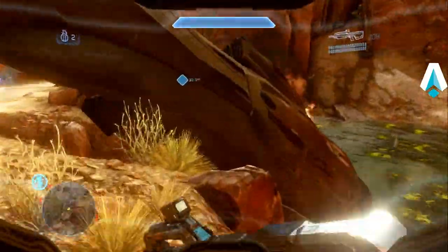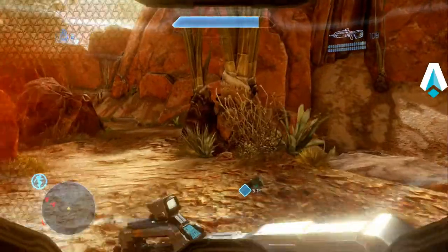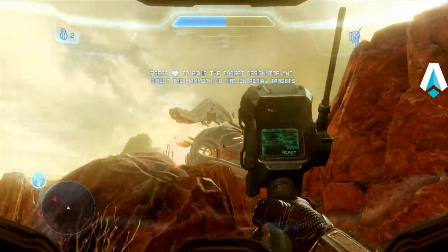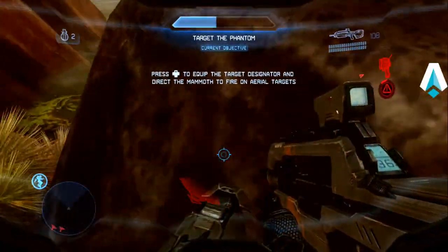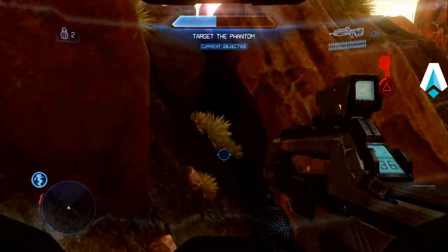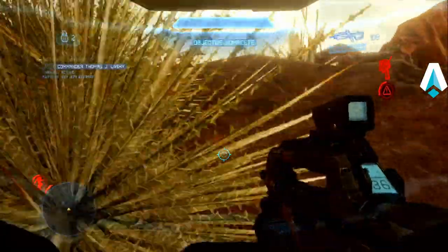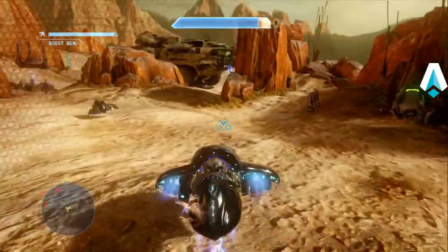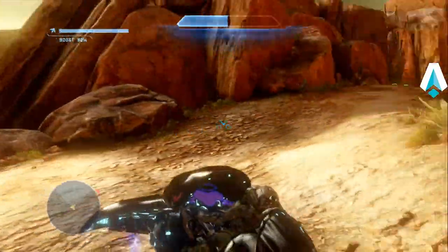Run along the edge of the acid screen, jump jetpack over the Pelican arrow, grab the target designator, put the shot on the particle cannon, and jump down. I'm just about getting my health back. Alright, grab the ghost and haul it — park the ghost right here.